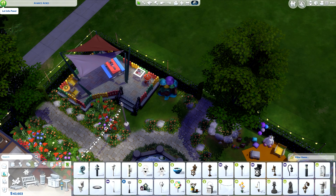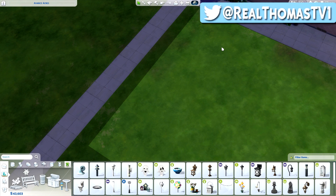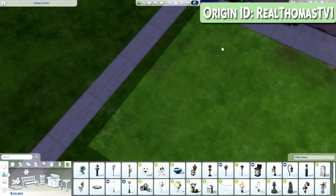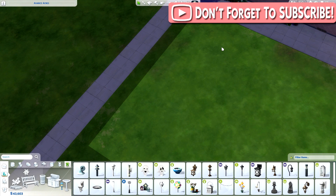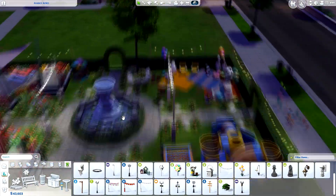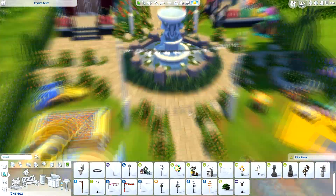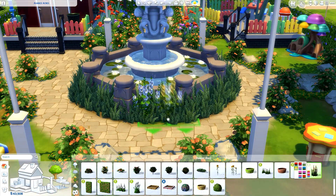I'm going around putting some outside lighting in so it's not too dark at night, including some of the taller lights from either Get Together or City Living. I'm going to leave you with some screenshots now. I really hope you enjoyed — let me know in the comments what you thought of this build and if you have any suggestions for future Toddler Stuff Pack builds. Make sure to leave a like, share, and subscribe if you haven't, and I'll see you all next time. Bye!